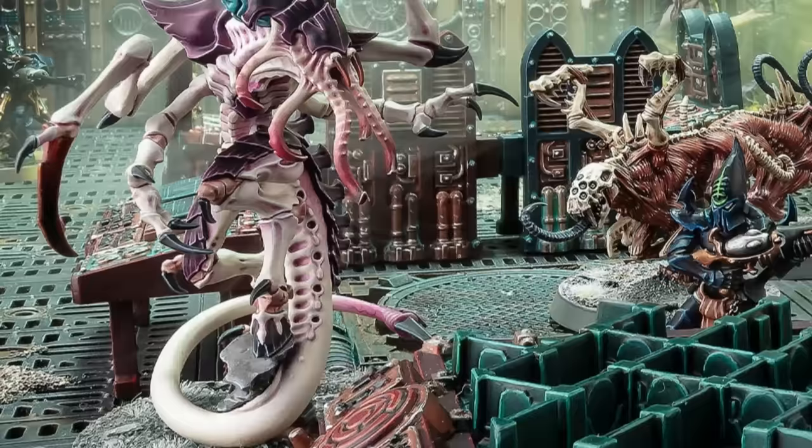They have fairly resilient units that can brawl in the center of the table and score very quickly on primary objectives, and they have some of the best secondary objective scoring in the game, with units like Biovores and Ripper Swarms able to deep strike models around the table. They also have very strong chaff infantry — units like Gargoyles and Termagants are cheap, fast, high objective control, and are good for scoring those secondary objectives but also disrupting your opponent on primary. They also have some pretty decent mid-range shooting, largely within the 18 to 24-inch range band.